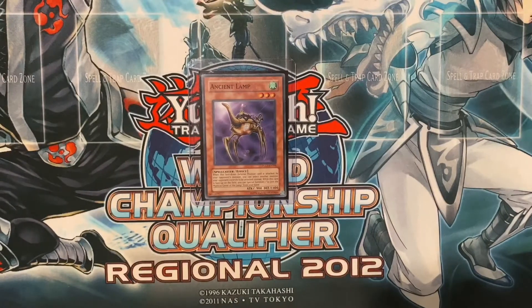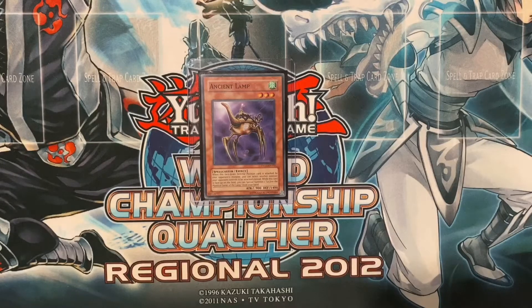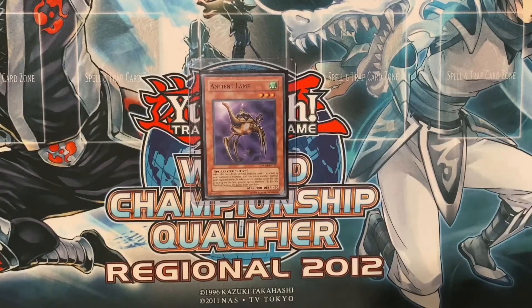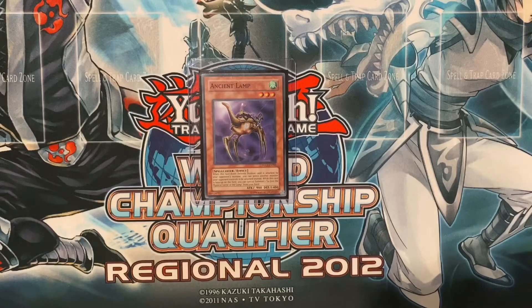Probably one of the more important things is it allows you to special summon another monster. Special summoning is something that's far and few between in speed duels. Outside of something like a token generator or Gillisaurus that allows you to special summon, there's not really a lot available at the moment. Hopefully in the future there'll be a bit more special summoning outside of things that require skills — obviously stuff like Santa Claus and Lava Golem, but it's just not too much. I want something I can do on my own that I don't have to respond to my opponent or waste a skill effect.